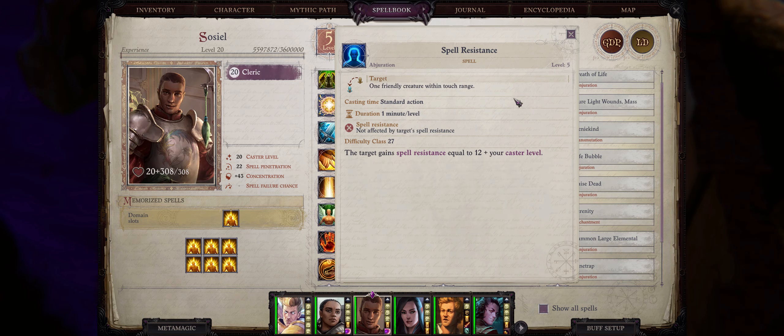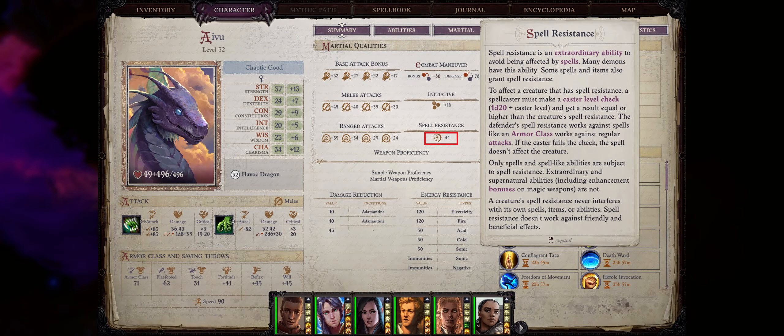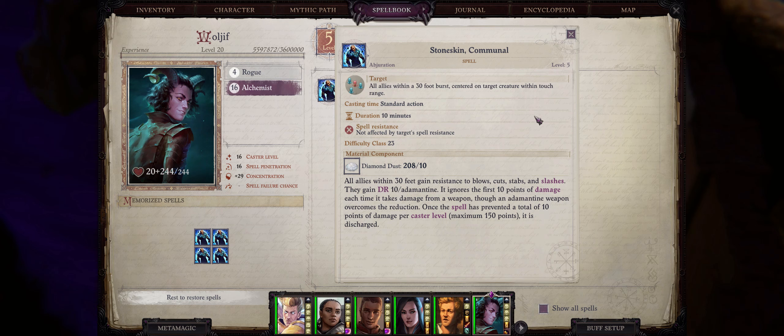The Spell Resistance spell can be somewhat useful but it depends on your mythic path. By default you won't be able to give your characters a good amount of spell resistance against late-game enemies unless you are a Merged Angel, where this spell scales based on caster level, or an Azata who has Aivu to cast it on you — she gets quite an incredible caster level for higher than 40 spell resistance. Arcane casters like wizards and sorcerers also gain access to Stoneskin Communal as soon as level 5, and divine casters can get it around level 6, such as Camellia and druids.